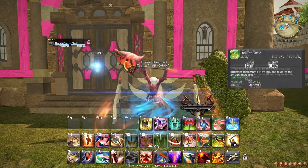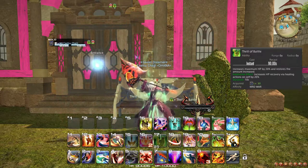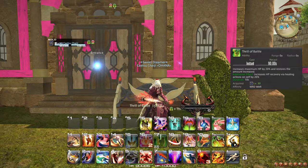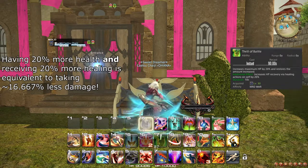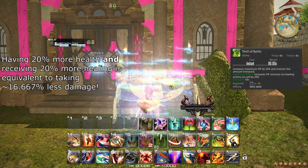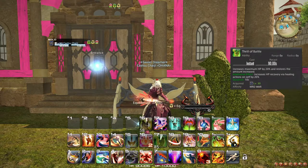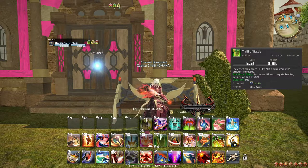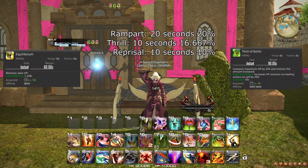At level 78, Thrill of Battle is improved to also increase the healing you receive for its duration by 20%. This causes Thrill of Battle to change from being simply a heal with some extra temporary health to become an indirect damage reduction by both expanding your health bar while also expanding incoming heals to match. With this improvement, there is reason to use Thrill of Battle as a higher priority cooldown, placing its power level somewhere between Rampart and Reprisal. It is recommended to use Equilibrium at some point during Thrill of Battle, as you will also receive more healing from these actions combined.